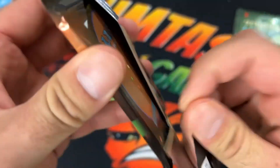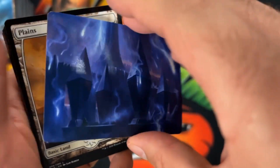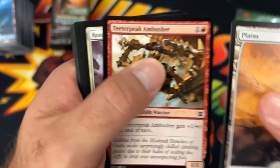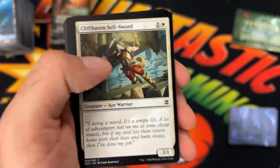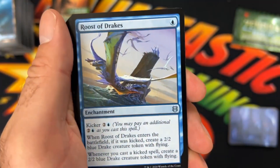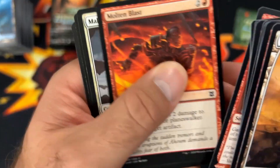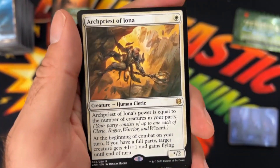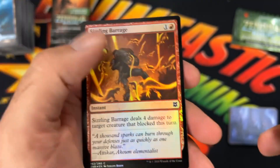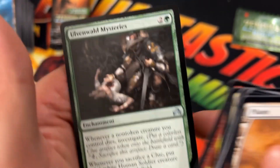Here's this last pack of this row. There's our art card — looks like some Hedron. Seagate Restoration — that's a good card if you get the real one. Cinder Clasm. We got the Roost of Drakes. Song Mad Treachery. Molten Blast. This Ox. Archpriest of Iona — that's a rare hit there. And then the Sizzling Barrage as the Foil. With the Olvenwald Mysteries list pull there.